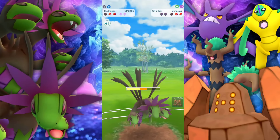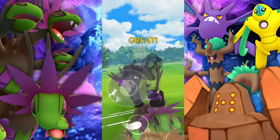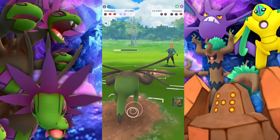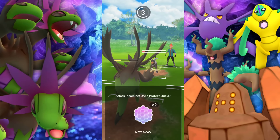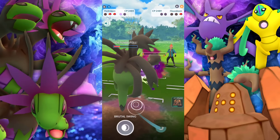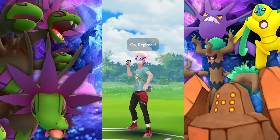Let's see how much this Frenzy Plant does. Oh, they go for a Sludge Bomb — I let it go, kind of flexing. Not really, just seeing what I can get away with. It's never anything against the trainers, it's just to see what I can do here, plus we're showcasing. And we're taking the win with Hydreigon. Let's go.